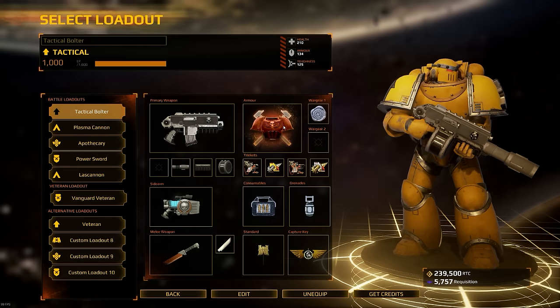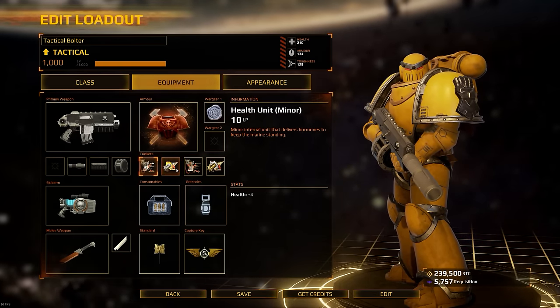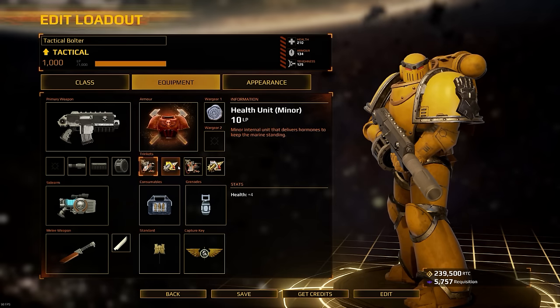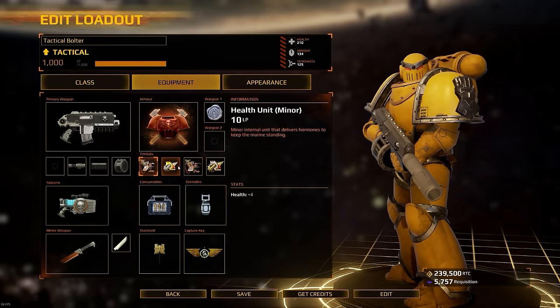Let's first start with one of the most important things — the armor you wear. When you start to upgrade your class as a tactical, you want a loadout that doesn't favor just one stat. You don't want to go with full health because then your toughness suffers. As a tactical, I like to have a balance of everything. I mix health trinkets with armor stabilizers, giving an equal amount of armor and health.